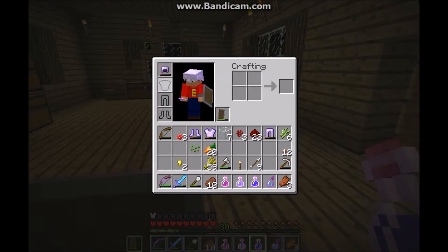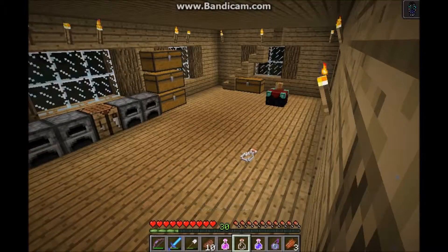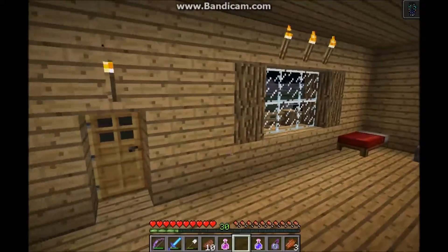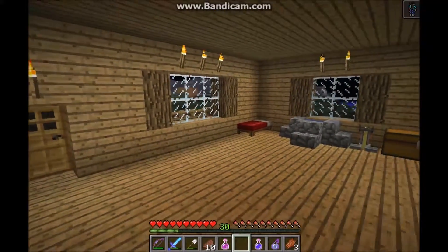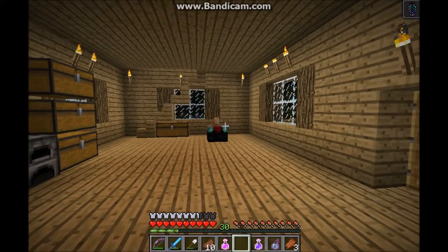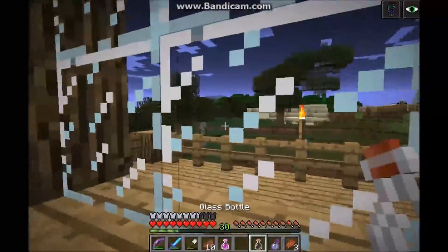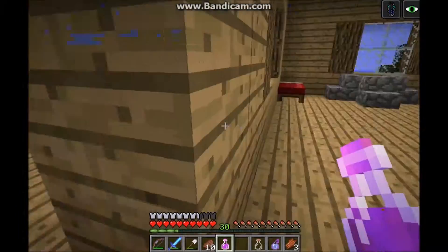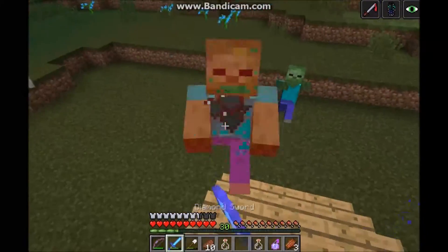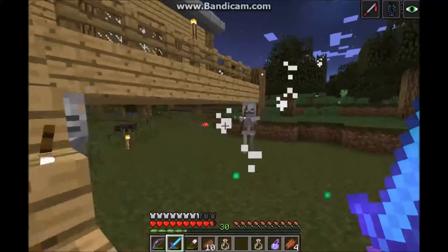Now I'm going to test out the effects of some of these potions. First of all, the invisibility potion — if you drink it, it makes you completely invisible, but you have to have your hand, armor slot, and shield slot empty. Even then you can still see particles. Night vision is basically self-explanatory — it lets you see in the night. I'll also drink some of this strength potion; with glowstone they're even stronger.